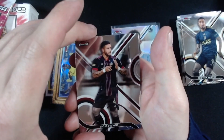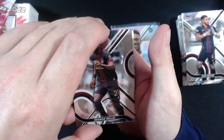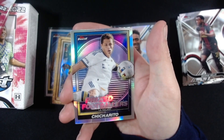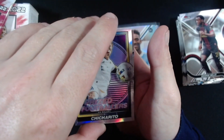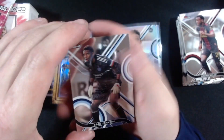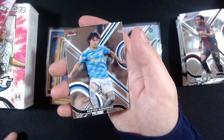Dom Dyer. George Bellow — I have a refractor note insert. Chikorito, LA Galaxy. Prized Footballers insert. Sean Johnson. Paxton Aronson.